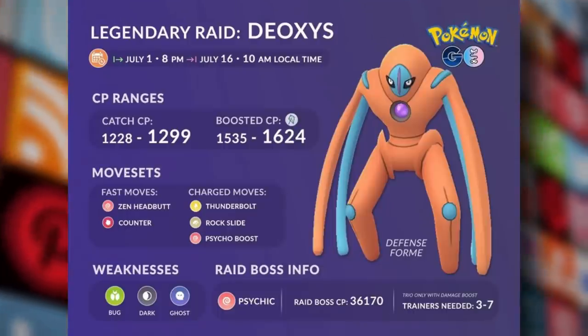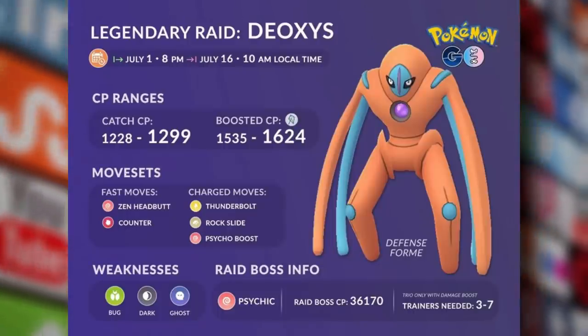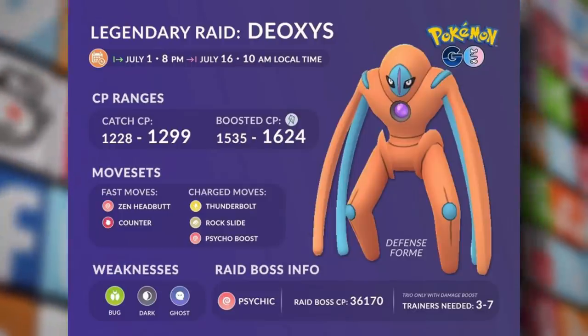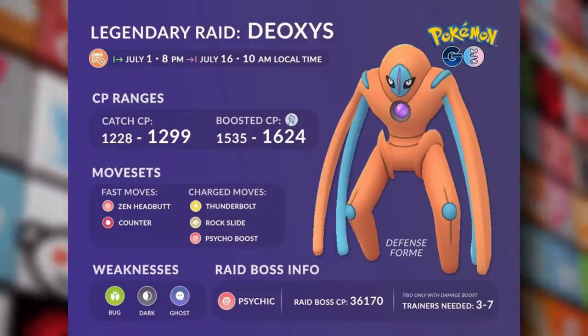What is up everybody and welcome to FLW video. July 1st, the Defense Form Deoxys is going to be put into Legendary Raids and will remain in raids until July 16th, so we're actually going to be getting a little bit more than 2 weeks of Defense Form Deoxys.